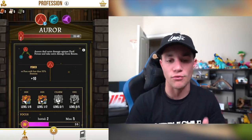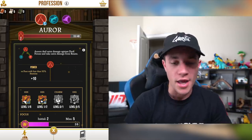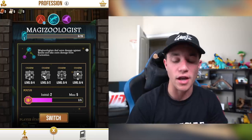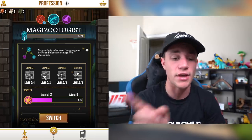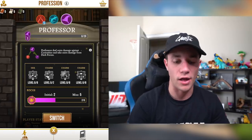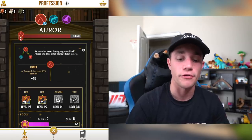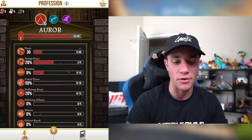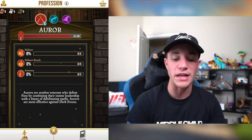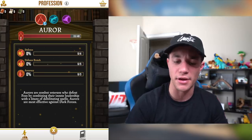This is where you go and start ranking yourself up. I chose at the beginning an Auror — I want to be like a beast spell caster. You can be a Magizoologist, but I did not choose that. I think you can switch back and forth and level up different ones. There's also Professor, which I did not choose either. I'm an Auror — Aurors deal extra damage against dark forces and take extra damage from beasts. Here are my player stats right now: Stamina 100, Power 30 — still pretty low. Aurors are combat veterans who defeat foes by combining their innate leadership with the Litany of Living spells.